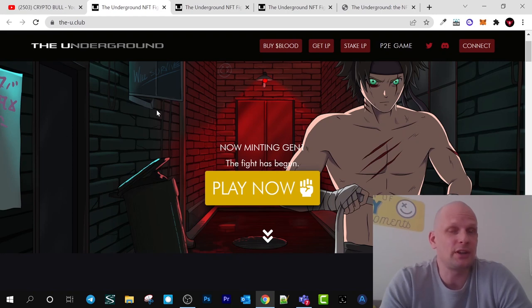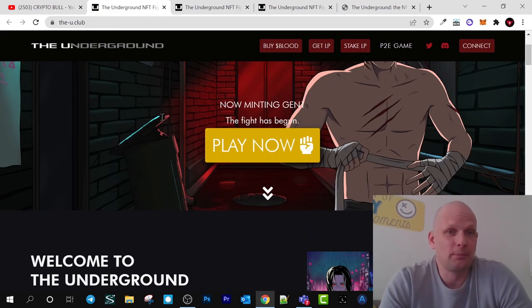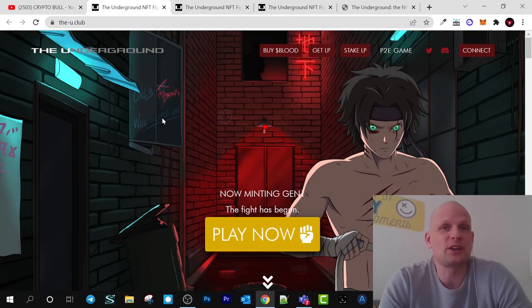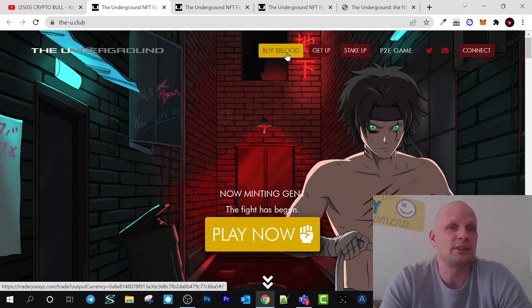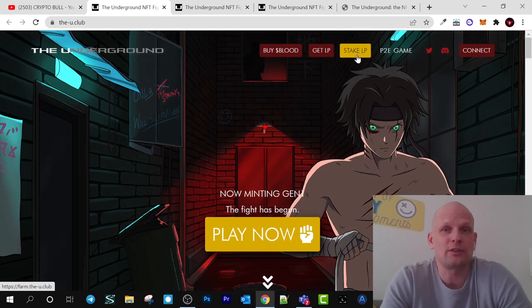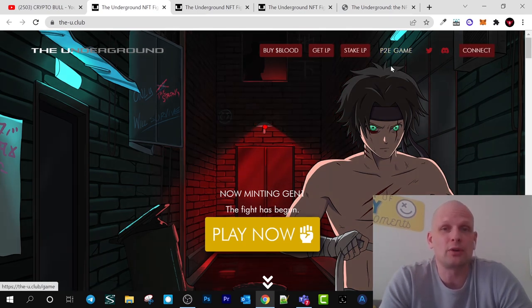This is a very interesting project which consists of multiple different NFTs, but the main two NFTs will be two characters. Let's go step by step and have a look at this project. There are blood tokens which are used as the main fuel behind this project — you can earn them, trade them, and use them for different purposes. Stake LP or liquidity pool and get LP. If you are interested in a play-to-earn game, you can already come in and check this out.